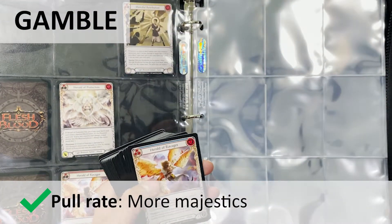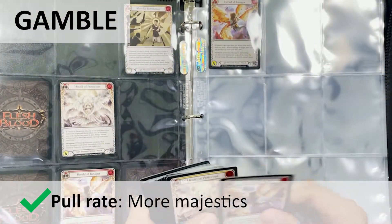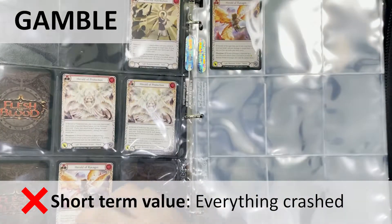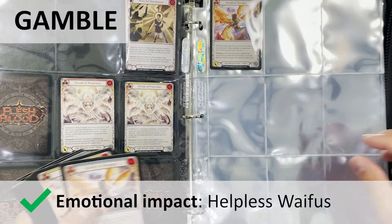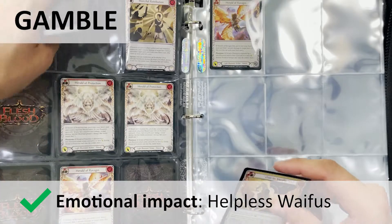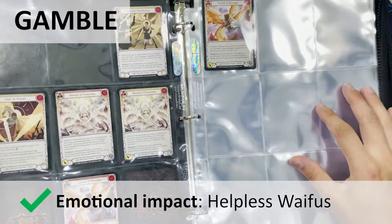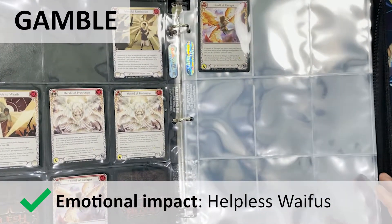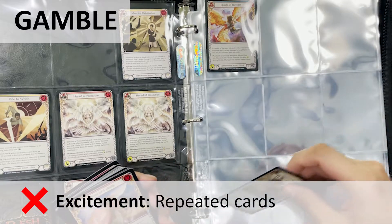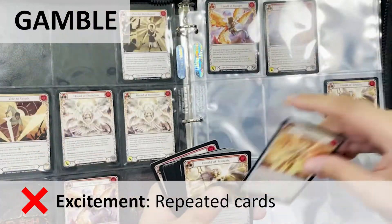Other than the Fabled and Legendaries, I'm getting about 6 to 8 Majestics per box. They don't have a lot of value, but I still feel happy pulling them. Short-term value has crashed for both the first edition and unlimited edition, and the overall TCG market is facing a huge correction at this point. Even without financial satisfaction from opening boxes, I'm blown away by the extent of the artwork, though seeing the same cards over and over again tempers the excitement.